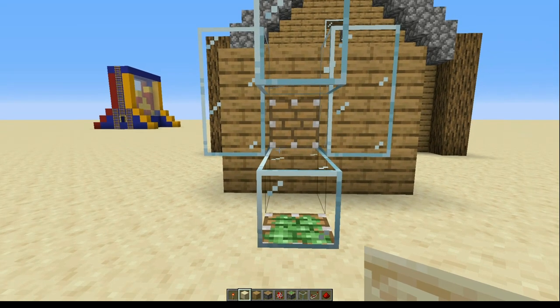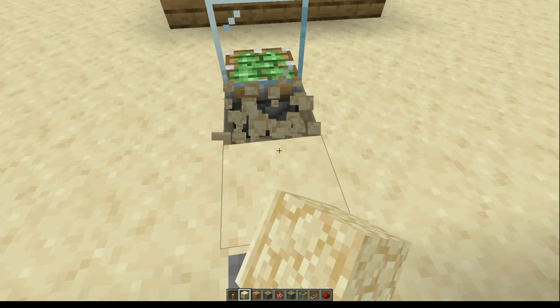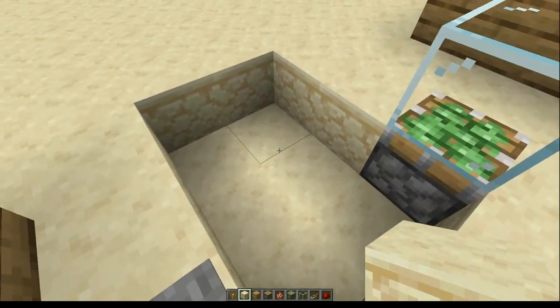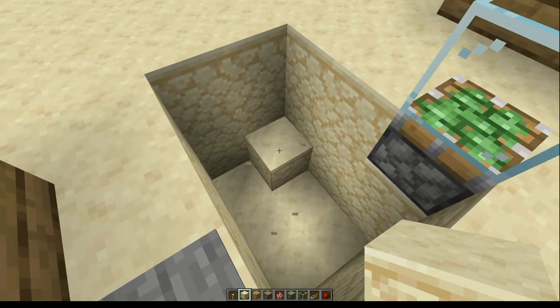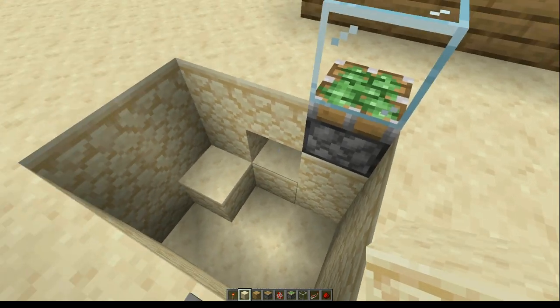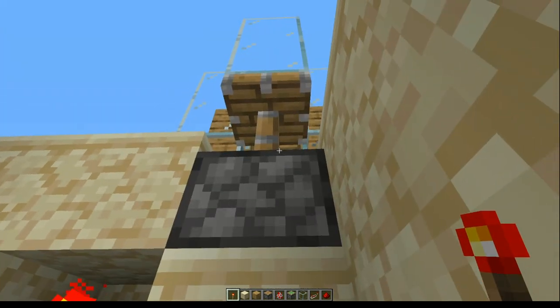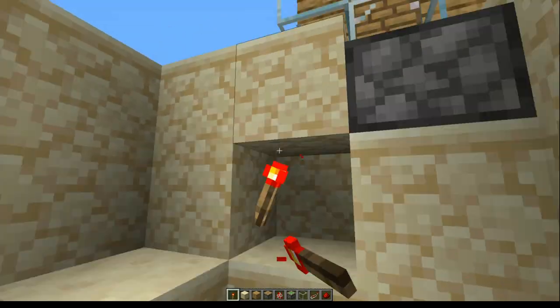The next thing we need to do is clear up some space underground so we can hide all the redstone. Go by where the piston is and take a 2x3 area and remove those, then do the same for one more layer underneath, and a third layer leaving that one corner block there. Take this block out here — one down from the sticky piston — and put a redstone torch there. You'll notice that activates the piston and it's set to on.